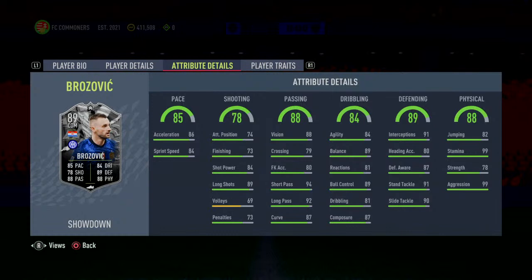Brozovic starts with a pace of 85 — 86 acceleration, 84 sprint speed. That is very, very good. Put a Shadow on him and he ends up being on 10 chemistry, giving 96 acceleration and 94 sprint speed. He is going to be very, very fast.